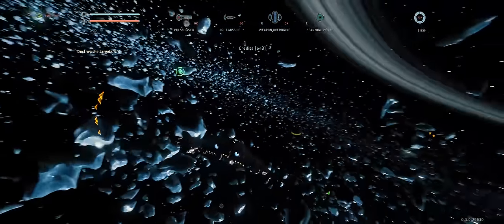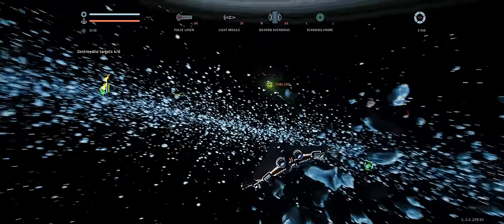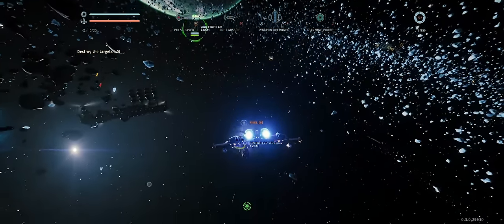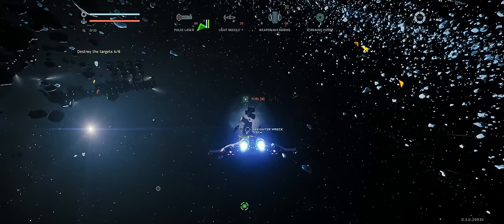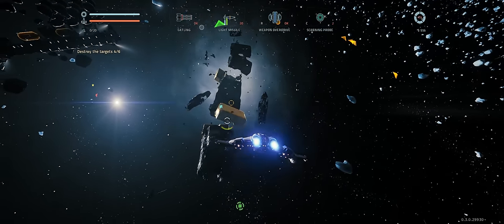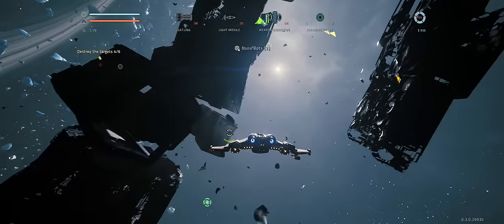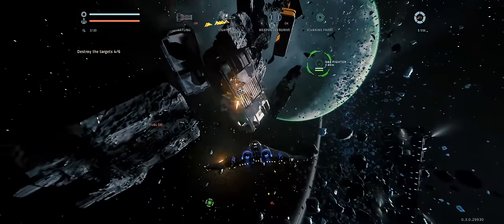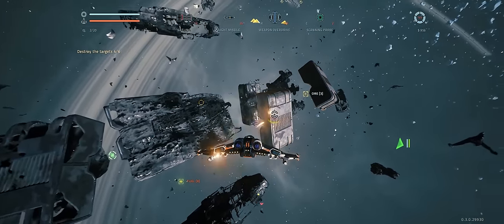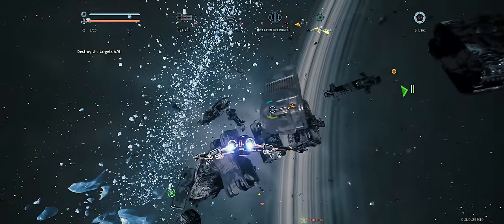One more target, two more targets - they're further away. I've dealt with the ones in the immediate vicinity. Let's see if we can pick up any of these items here. I don't need fuel, of course, because fuel is to be used after jumping. But I will just hover in this crater here. We all know that nanobots are always very useful. Unfortunately, nothing of much value being found here, though.